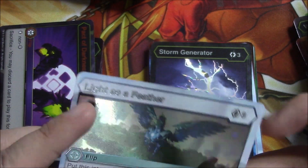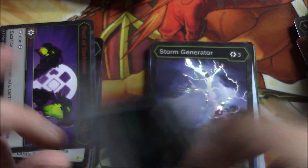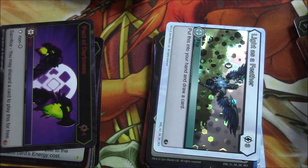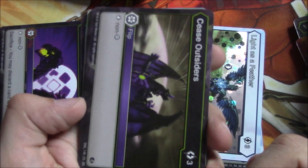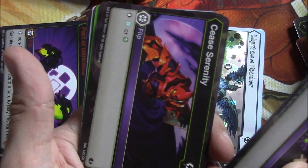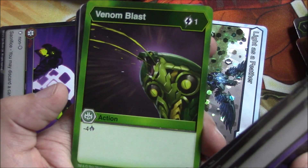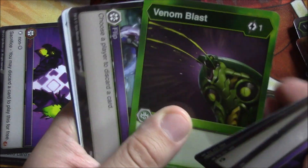Light as a Feather — put this in your hand, draw a card. So if you pay for the flip card — that's our foil. We have Cease Outsiders — probably using that in our deck because everything besides Darkus can't deal damage. Cease Serenity, Cease Ventus. Venom Blast — one of the better cards, I think we're going to be using these in my deck. Punish, Halt Aquas.